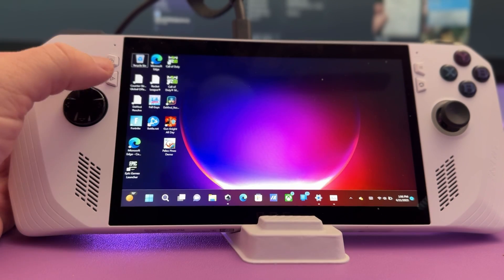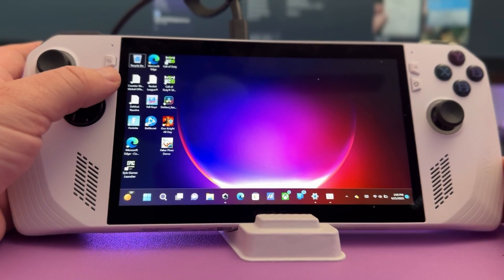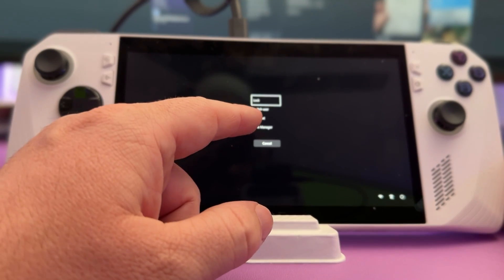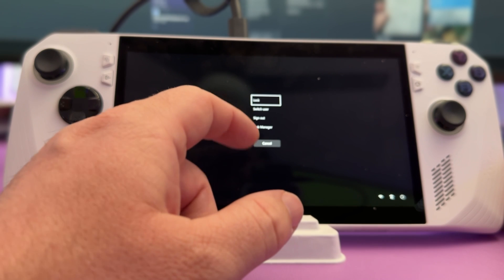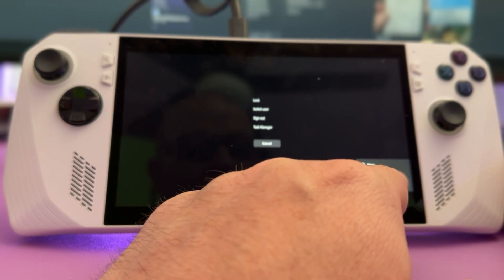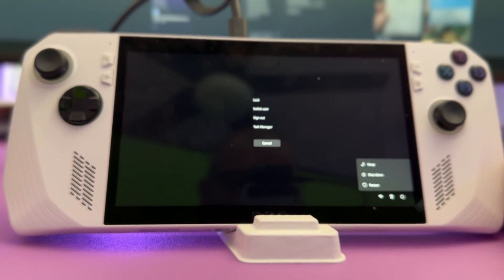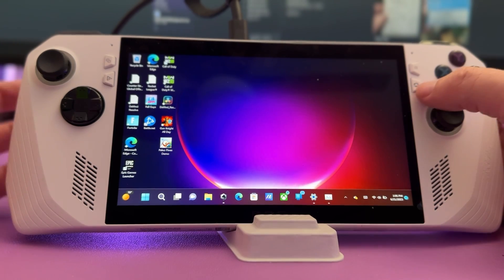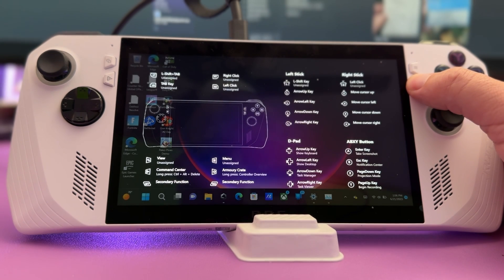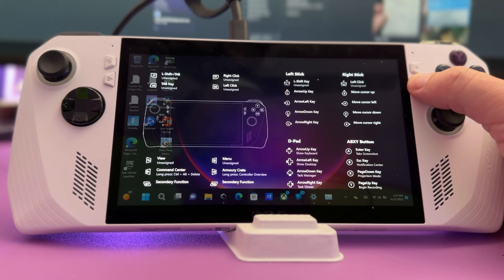For a quick way to restart your device, press and hold the triangle button, go into Power Mode, and you can restart, sleep, or shut down. Another useful tip: press and hold the Armory Crate button and it will show you what every button does at your current location — whether anything has been assigned, unassigned, or set up.